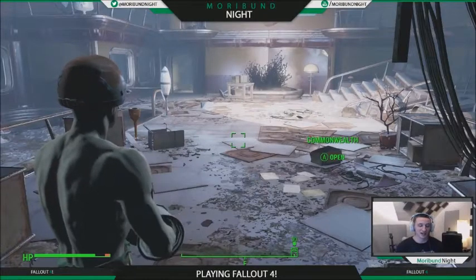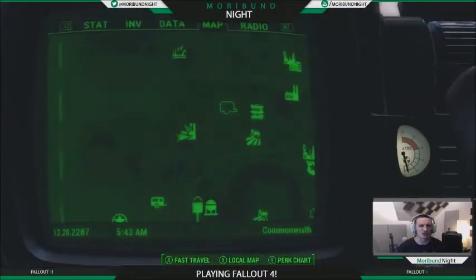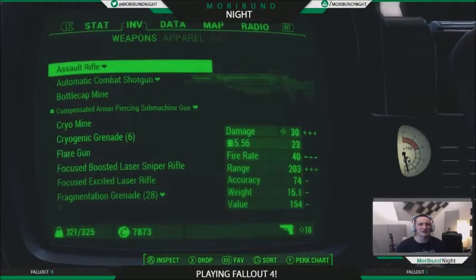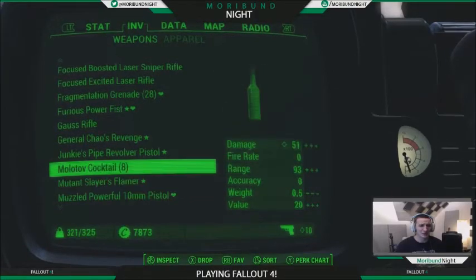Today I am going to show you how to find the junk jet. The junk jet is a projectile item that can basically shoot any old thing that you pick up off the ground.